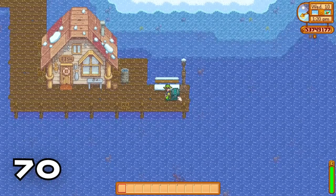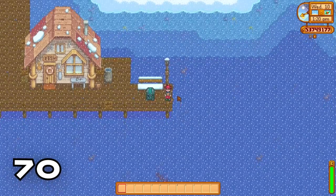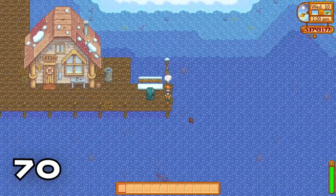Did you know that if a chest has items inside it you can actually push your chest along, but you can't push it into water? This is a great way to move a chest if you don't want to take everything out.